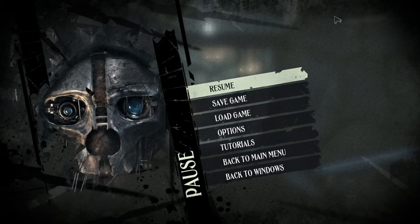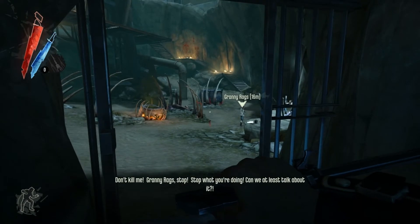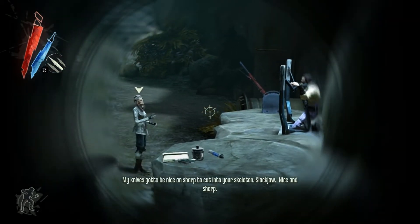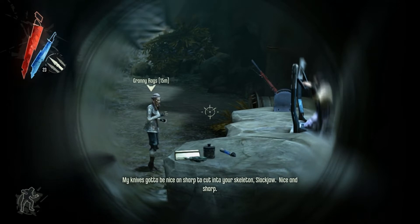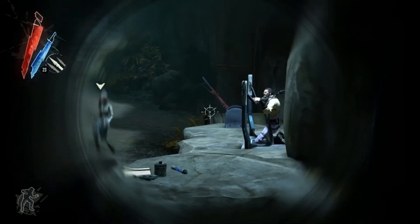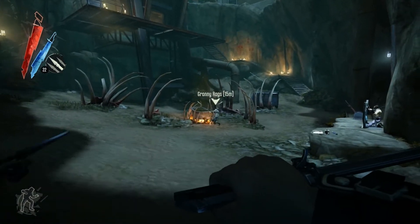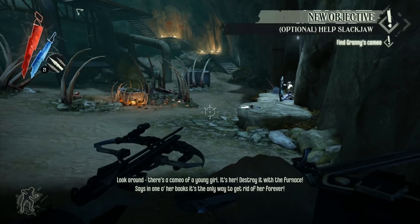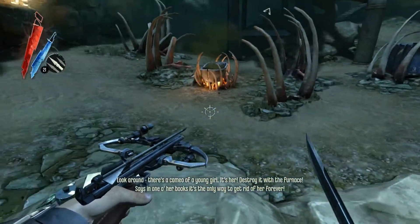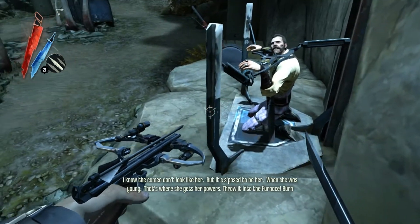Why do I have to get the key for that gate down there if this is supposed to be completing my goal of getting to an area? Anyway, I guess I can kill Granny Rags. Can't we at least talk about it? My knives gotta be nice and sharp to cut into your skeleton, Slackjaw. Nice and sharp. Well Slackjaw deserves it. Someone told me that she wasn't as good as I thought, but seriously she's just killing a freaking gang member. Who am I supposed to kill? I don't know.